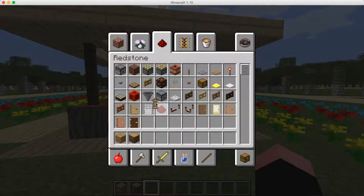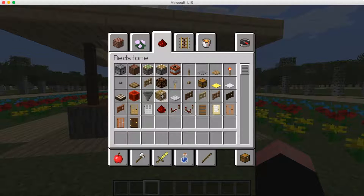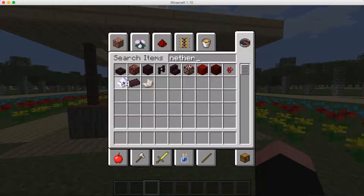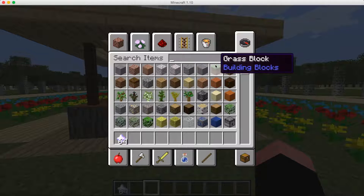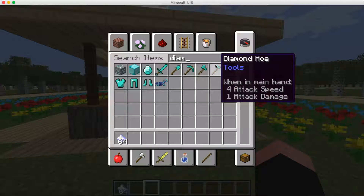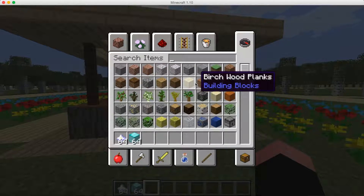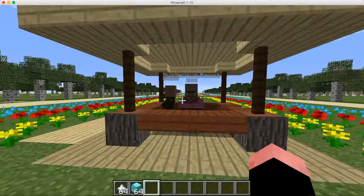I'm going to get some items first. We're going to need some nether stars — get 64 of those — and we're also going to need some diamond blocks, so let's get a stack of those to buy our stuff.